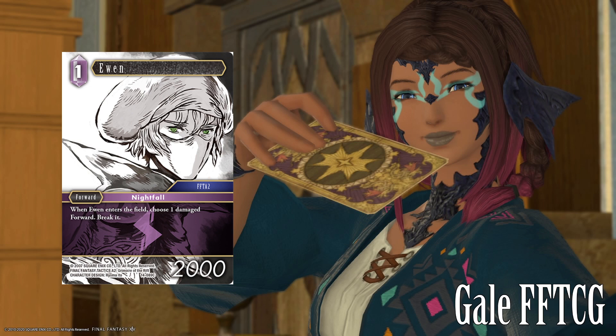Ewan, one CP, Nightfall, FFTA2. It is a forward, which is relevant because it means you can search for it off of the state of Clank Goalie. When Ewan enters the field, you choose one damage forward and you break it. So if you were playing like a Lightning Wind Cactuar kind of list, this card immediately goes in that. Nothing more to say here. It's awesome. Probably one of the best commons in the set.